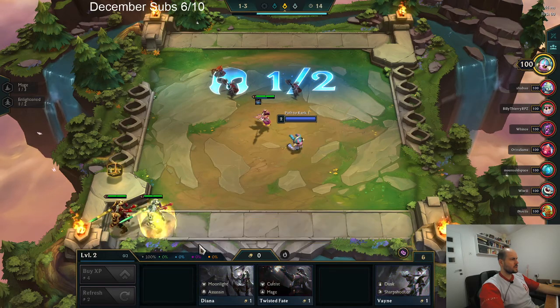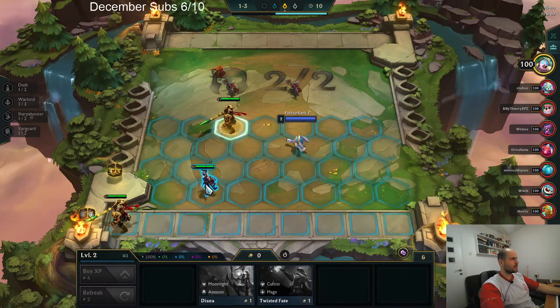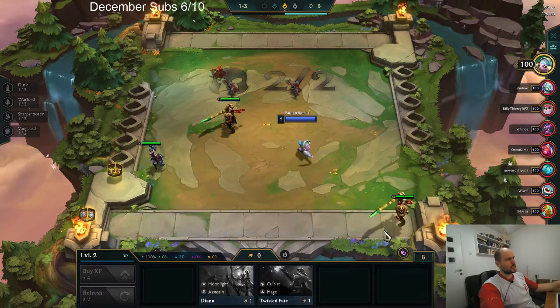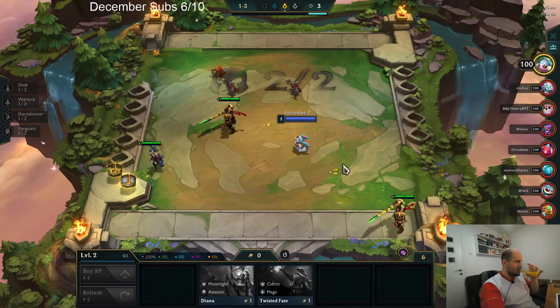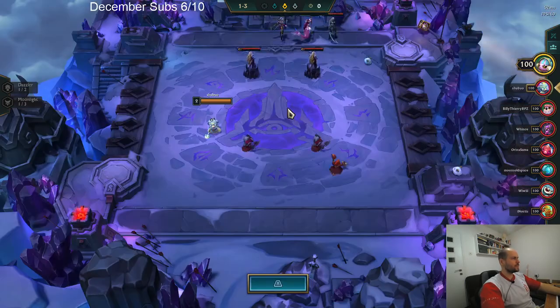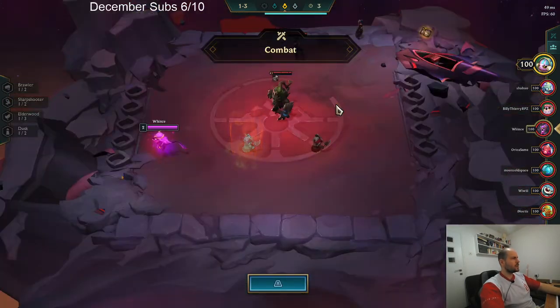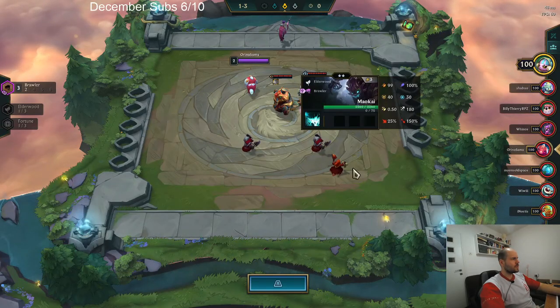This is the best. We buy the Garens, we buy the Waynes. This is the standard opener you want — Vanguard Sharpshooter. That's kind of my go-to opener, to be honest. We have Mage TF, okay. Brawler Maokai.